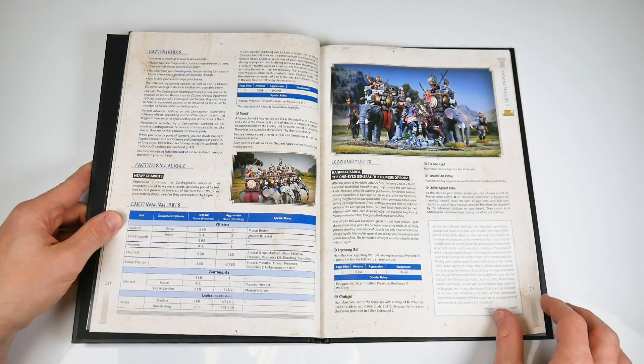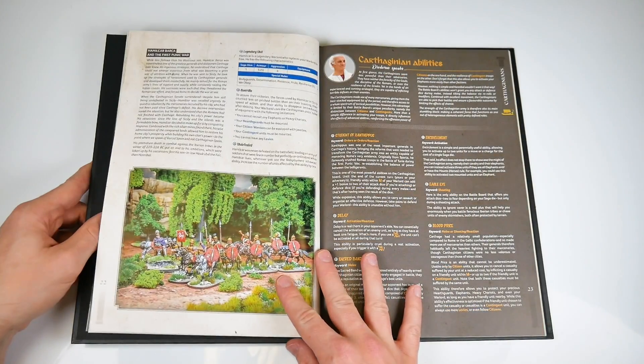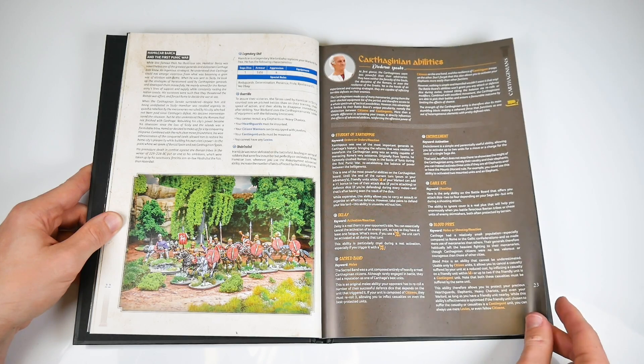And talking of which, onto those factions. Six in total make up the meat of this book, and let's be honest, they're probably the reason why we're all here for this flip-through in the first place. Happily, there's a lot to take in.